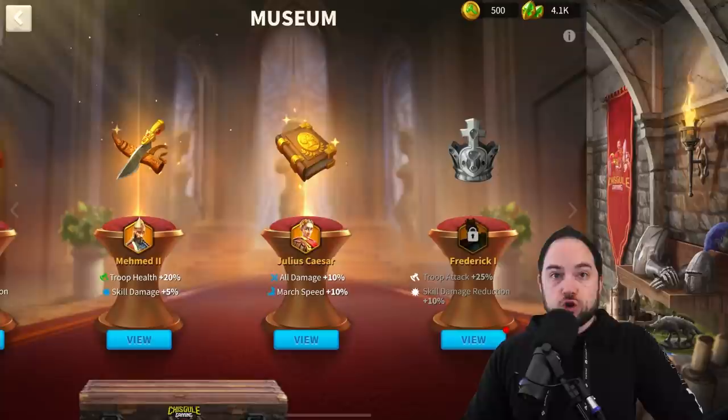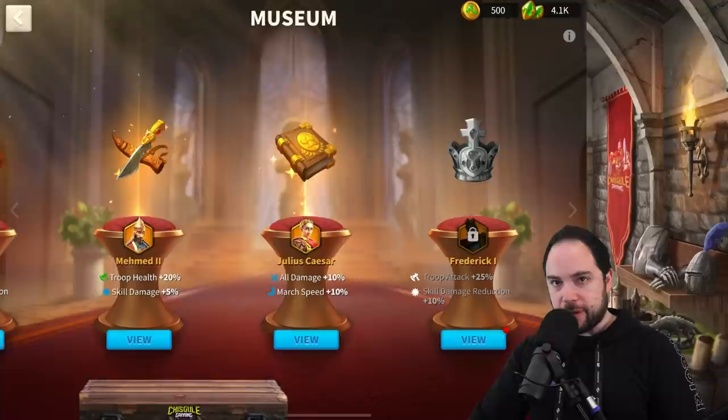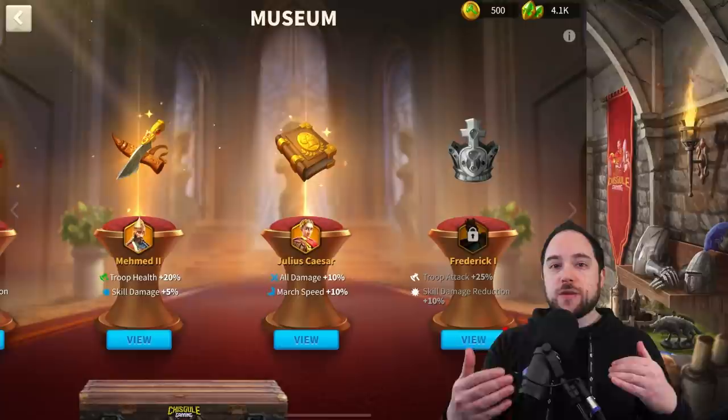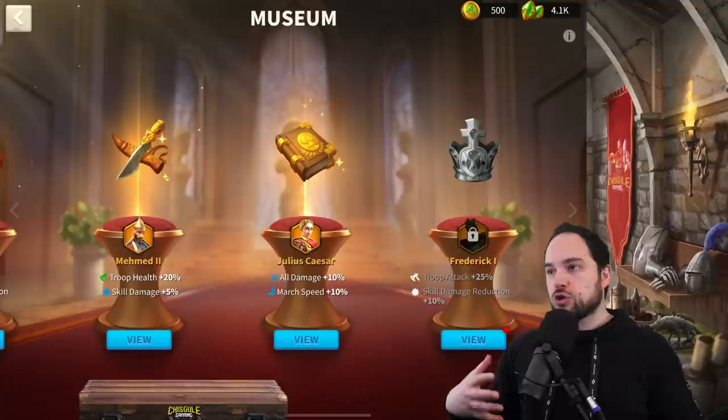So we're looking at a grand total, when your active skill is fired off, of 20% defense, 20% attack, and 40% total all damage from Julius Caesar. The question is: can you find commanders that can take advantage of all that boosted damage to do a massive active skill, and can you follow that up with a very fast rage cycle so you can use this thing as fast as possible? That is how you exploit Julius Caesar's active skill.